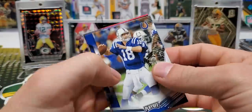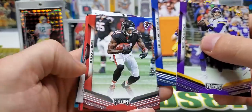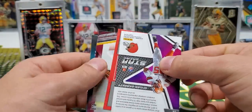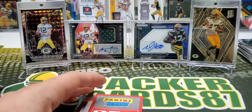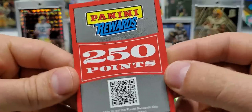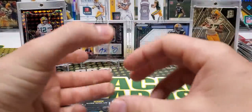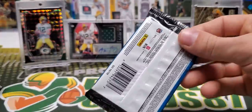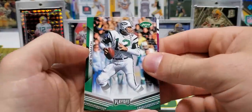Boomer. Peyton Manning. Kirk Cousins. Dickerson. Julio Jones. Oh no — Miles Garrett. That could have been in my Panini Point video too — 250 points. Bryce Love. That's mildly disappointing, but that's how it goes.